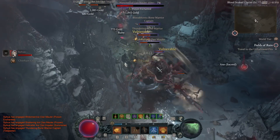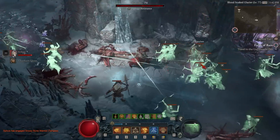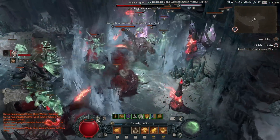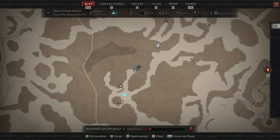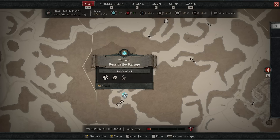There's just one little catch — you had to have not completed a certain quest line in order to access this dungeon. The dungeon is called the Hallowed Glacier and it's only accessible when you have the quest Call of the Ancients. This quest is part of a chain located in the Bear Tribe Refuge within Fractured Peaks.